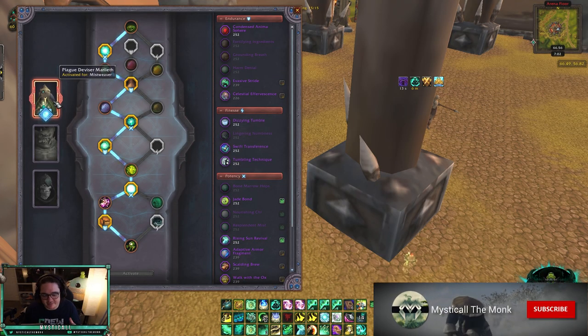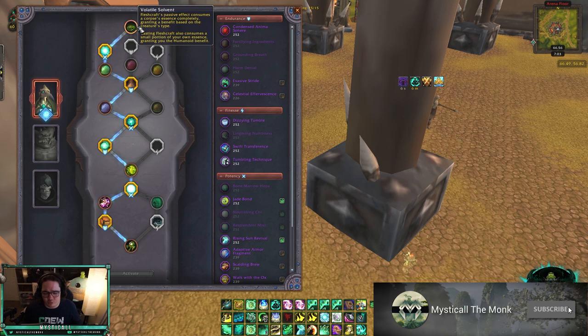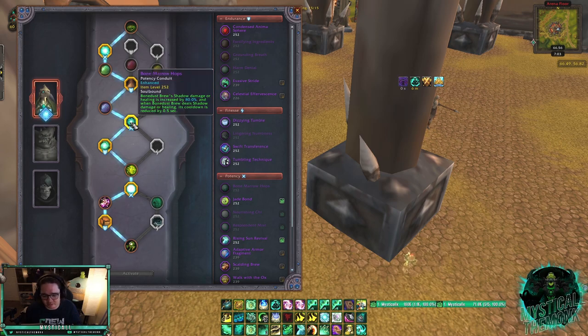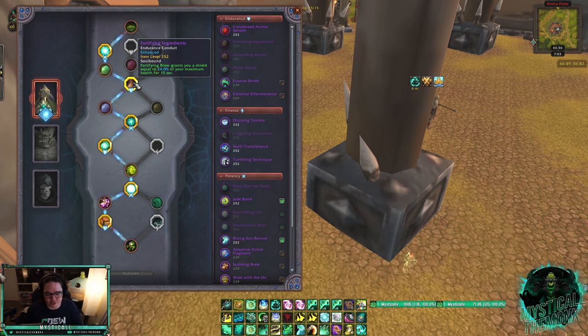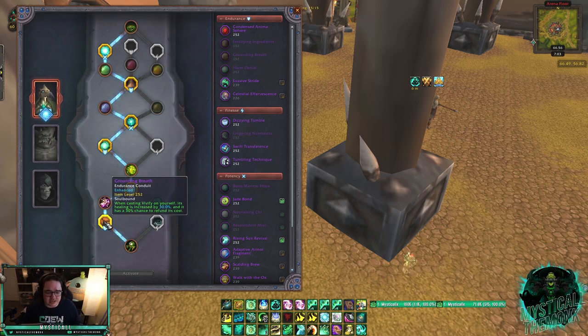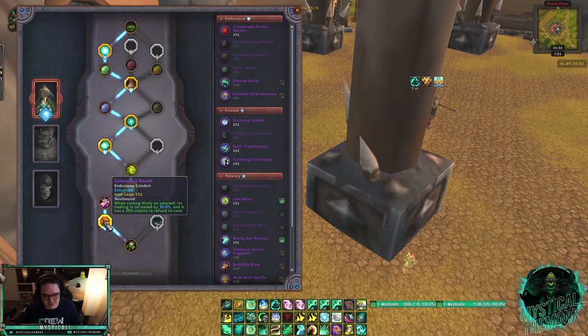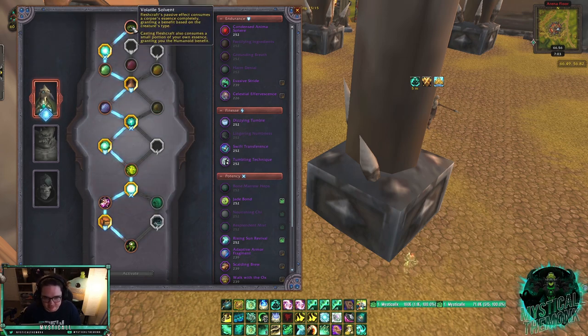After choosing Necrolord, the only Soulbind option is Plague Deviser Marilith. For Potency conduits run Resplendent Mist, Bone Marrow Hops, and Nourishing Chi. For Endurance, Fortifying Ingredients is the best, followed by Harm Denial or Grounding Breath — I prefer Harm Denial because I benefit when healing teammates or myself, whereas Grounding Breath only applies when healing myself, and that's not very frequent. Start by taking Volatile Solvent, which gives a Mastery buff when you Fleshcraft — you can see Mastery increased by 120.